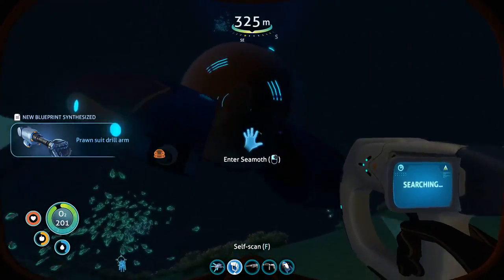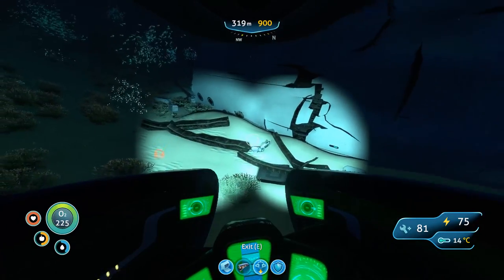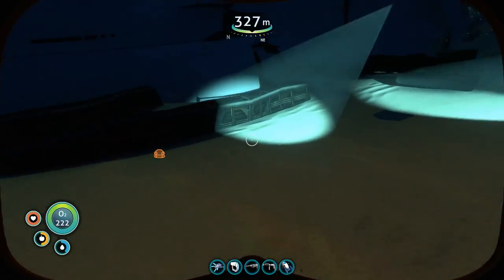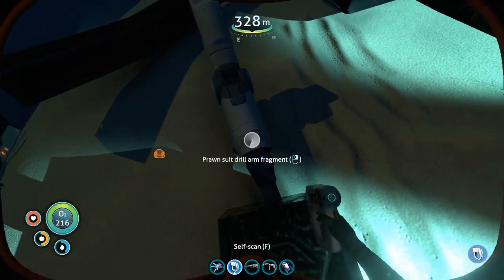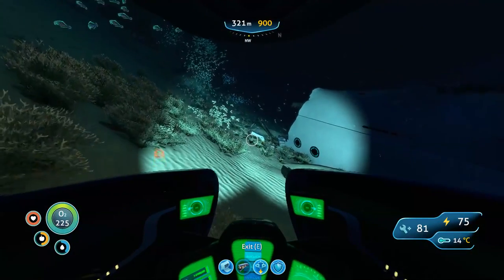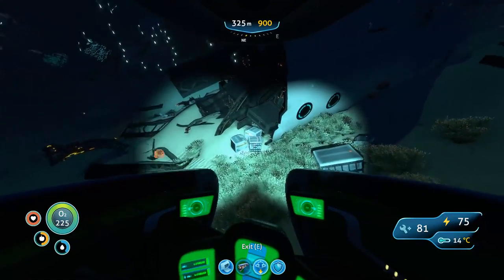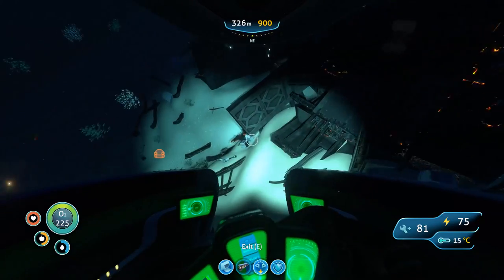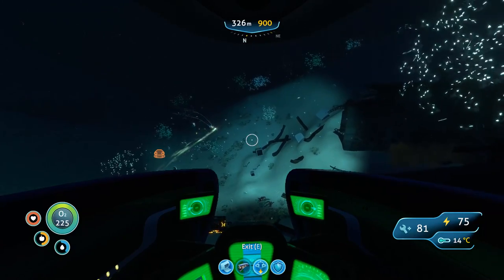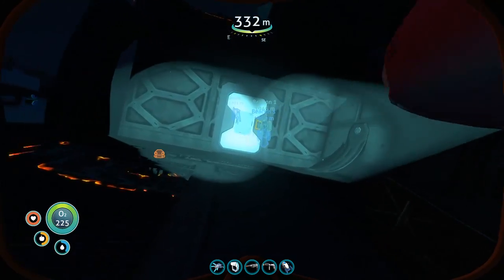All right, what else we got around here? Another drill arm fragment — is that the drill arm or is that the grapple? And another drill arm — don't need it. See what else we're gonna find here. So either I haven't been here or I wasn't paying attention. I haven't been here. Sparkly peepers! All right, let's go in and see what we can find.